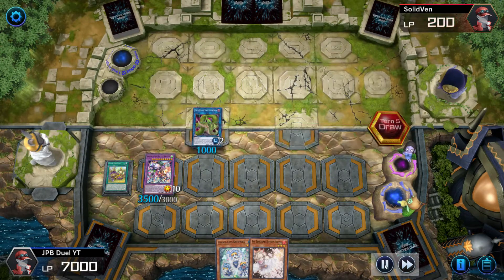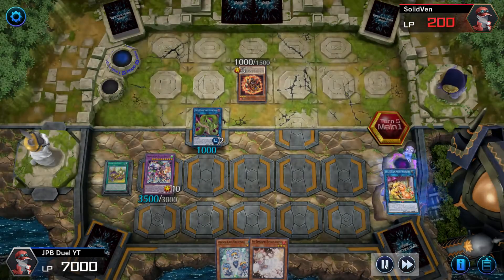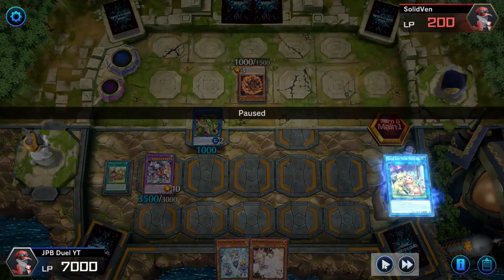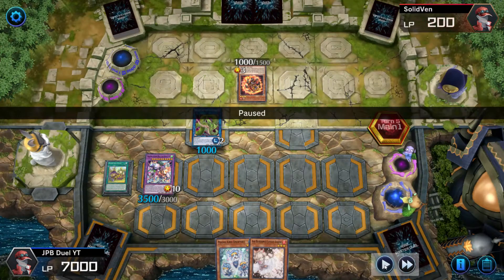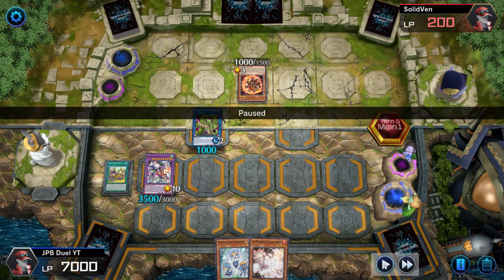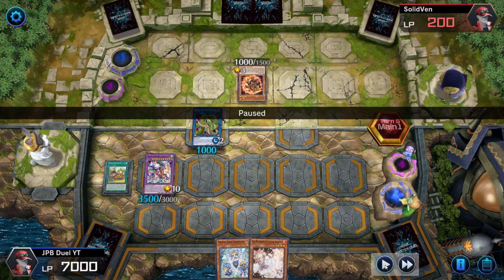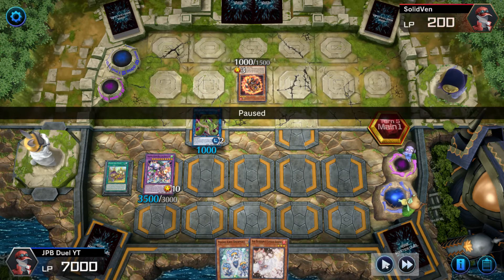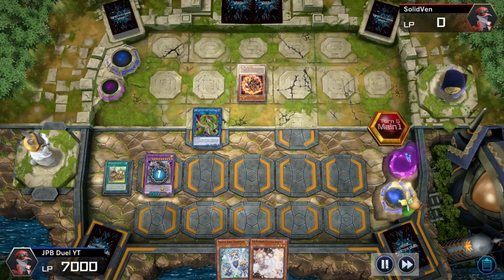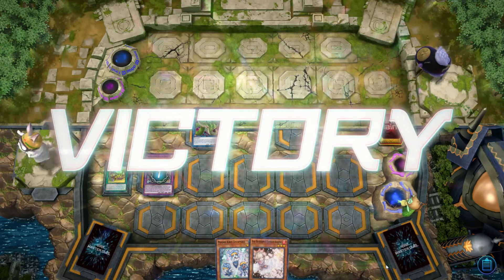It's my opponent's turn — he tries to normal summon a monster, and I activate Battle Butler's effect, throwing away a Meow Meow. He then activates a card in his graveyard, banishing it so his monster on the field doesn't get destroyed. So I chain-link into Battle Butler's effect again, throwing another Meow Meow from my graveyard to destroy the card he had on the field, which makes my opponent surrender. And that's the end of the game.